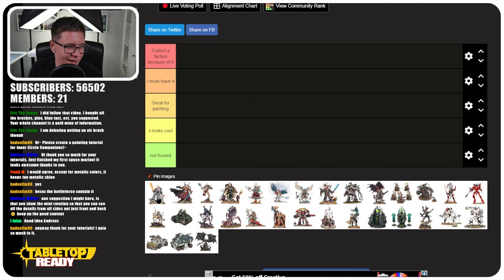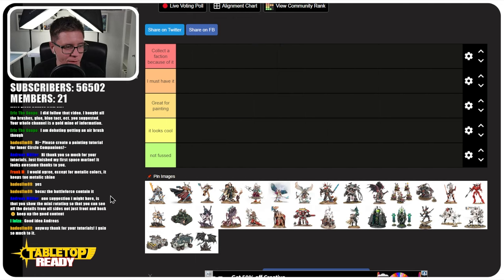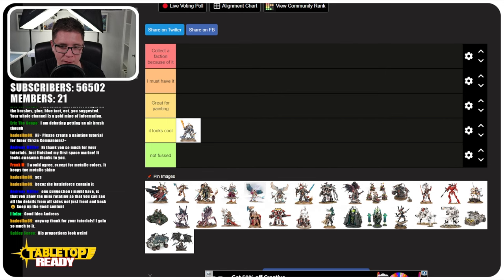The first miniature is Roboute Guilliman. This is quite an old miniature, so it feels a bit unfair, but it definitely paved the way for Primarch miniatures. I've owned a Guilliman and it was a lot of fun to paint, but I feel like if they made a new one, they'd make it at least ten times nicer. It deserves 'Collector Faction Because of It' when it originally came out, but since then it's dropped down to 'Looks Cool.' Having a Primarch return to the 40K universe brought back the popularity of Ultramarines, but I don't think anyone really enjoys painting all that trim.